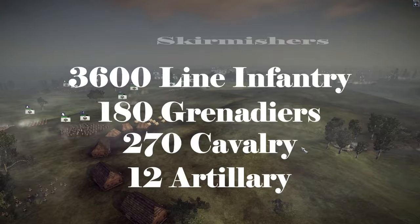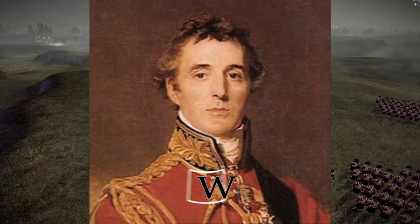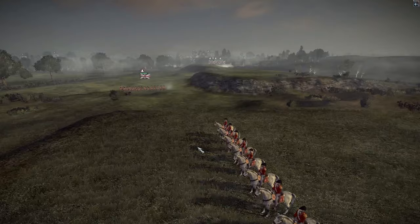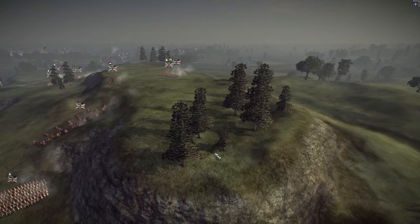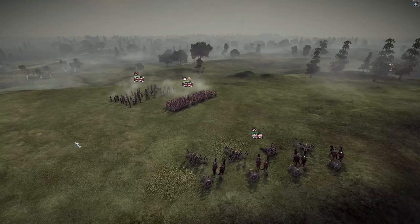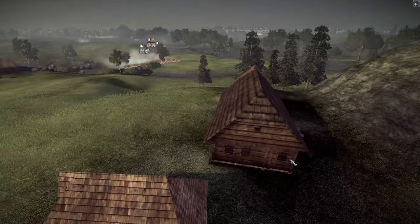Heading on to the English side. The first English army is played by Mick Halston and the general is called Arthur Wellesley, the first Duke of Wellington. He has about 300 skirmishers, 960 line infantry, 90 cavalry units, and 4 artillery pieces. The next army is played by Dan Swede with the general Sir Thomas Pearson.